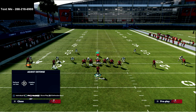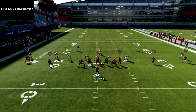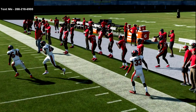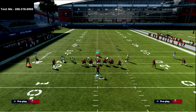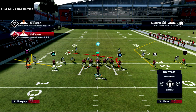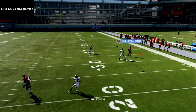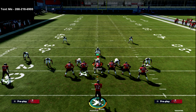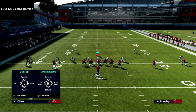One way opponents stop the Cover 3 bomb is by putting safeties or corners in deep halves. If the corner is in a deep half he won't break down on the ball, so you can throw the corner route for easy yards. I like putting Chris Godwin in the R1 slot because the linebacker is the one manned up on him — he'll never get pressed, and slot-o-matic or short-in-elite will absolutely kill man coverage.